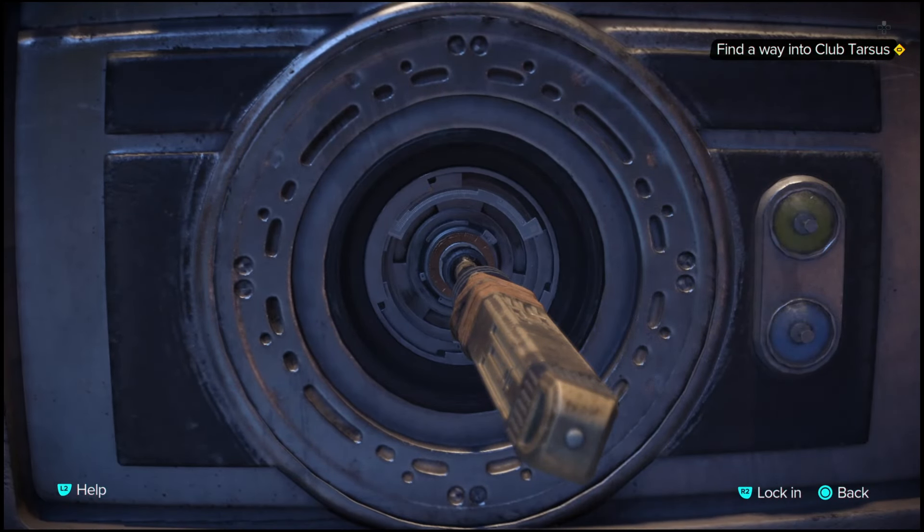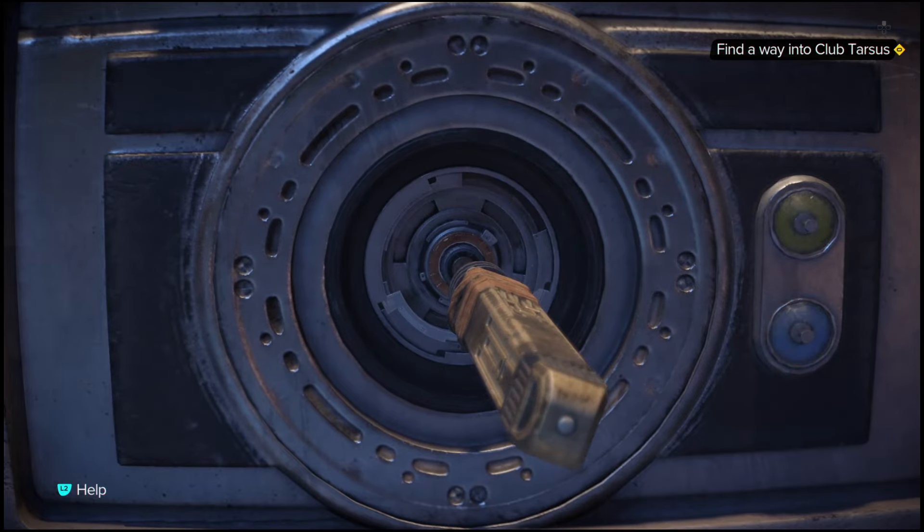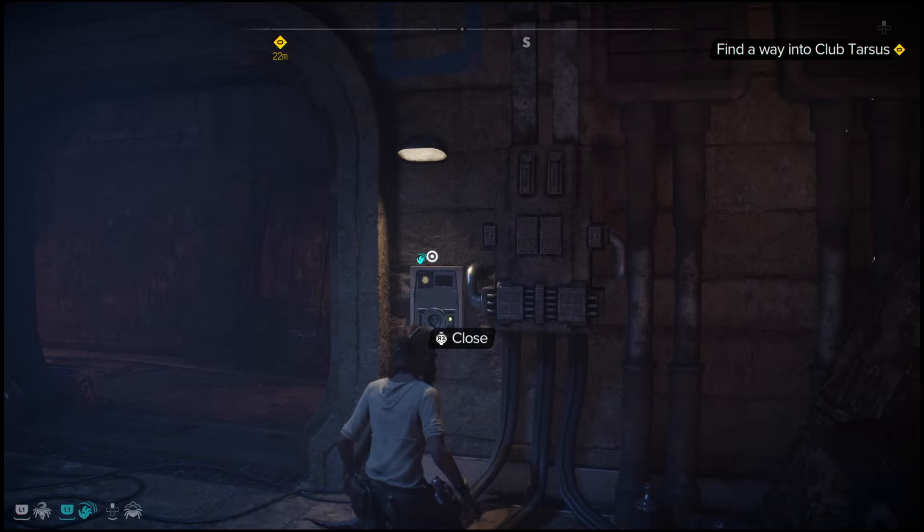On the PlayStation 5 it is a little bit easier because you can look at the controller, but otherwise you just want to listen to the beeps and simply try to copy that beat and it will unlock the door. That'll do it, and I'll catch you in the next one, peace.